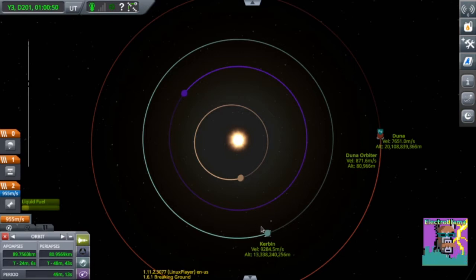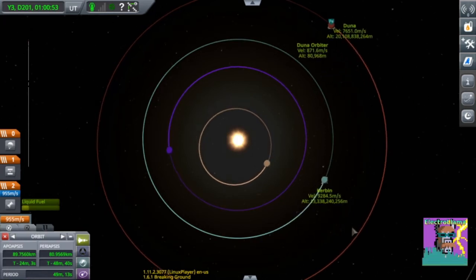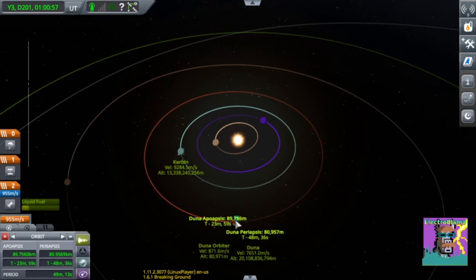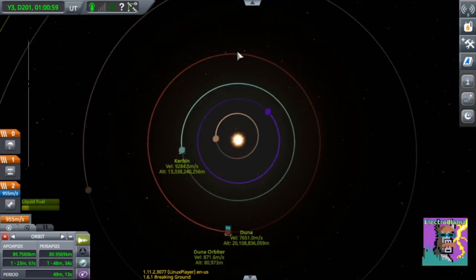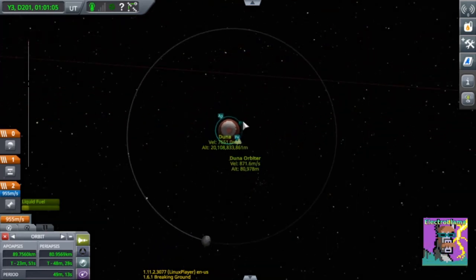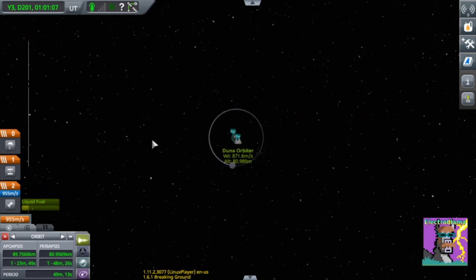Here we are at the transfer window. You can think about it again — if Duna was a spacecraft, you would want to burn retrograde to bring your orbit down to where Kerbin is. So you want to burn in the direction of Duna's retrograde, which is in this direction.